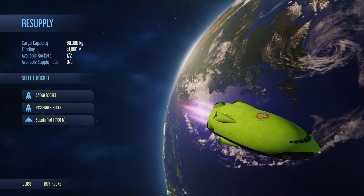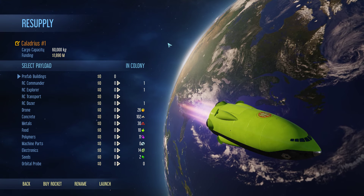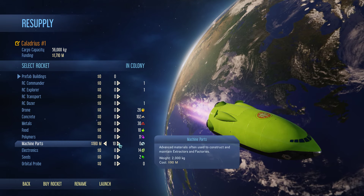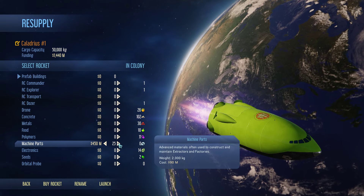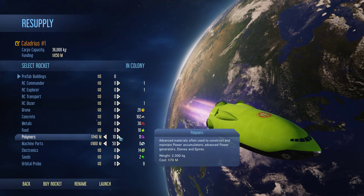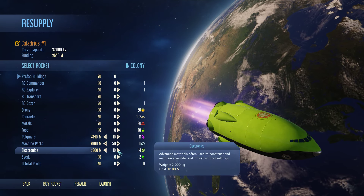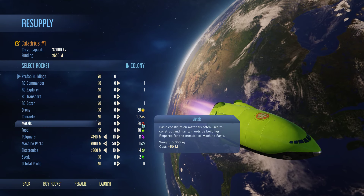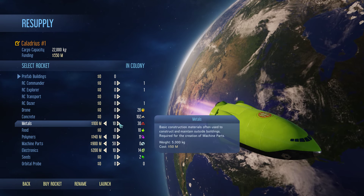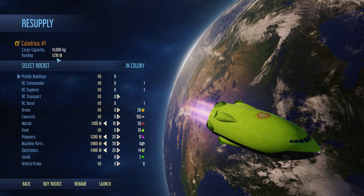A rocket arrived back at Earth, so let's go ahead and send a cargo rocket. We don't have a huge amount of funding right now, so that's something we're going to need to be concerned about. We definitely need to bring a few machine parts - I'm going to bring 50 machine parts. I'm also going to bring a couple extra polymers. We are producing polymers, but very slowly. I'm going to bring a few extra electronics; we are not producing those yet. We do have a source of metals, not a great source, but a source, so I'll only bring a couple of metals. We'll go with 20 polymers and electronics. This is really cheap, actually.